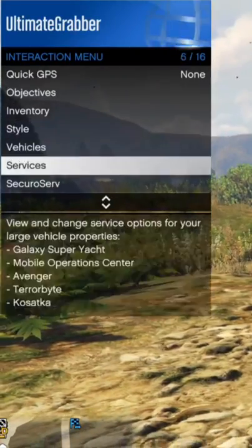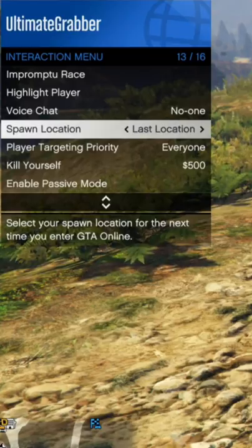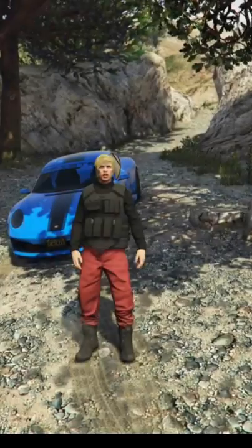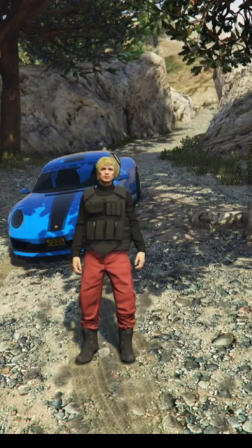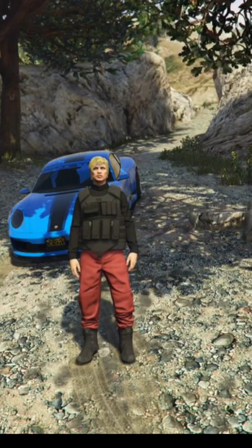Before doing this glitch, make sure that your spawn location is on a set location and change your outfit up a bit just so the game saves. Hey, what's going on guys, welcome back to a brand new video on the channel. Today I'm going to show you guys how to get the Frontier outfit in GTA 5 Online.